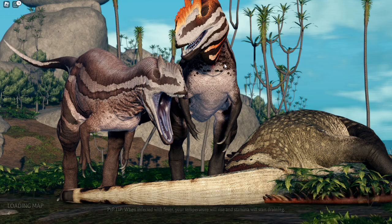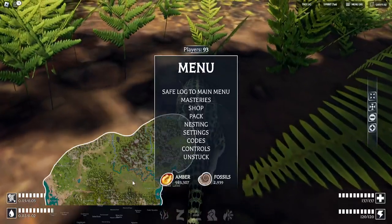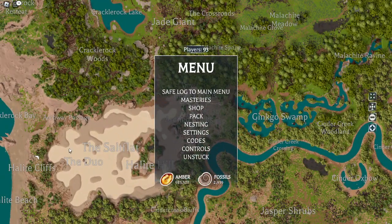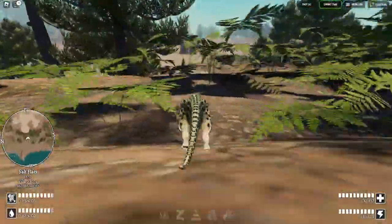Once you've loaded into the game, open your map and see where you are. You should spawn right near the salt flats. If you don't spawn there and you just want to come and get diamonds, you want to come right here to the Haltite Cliffs.